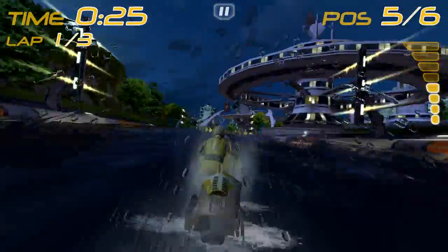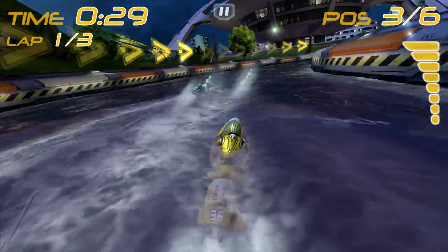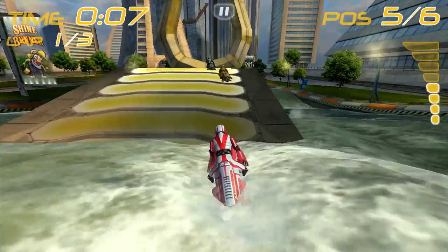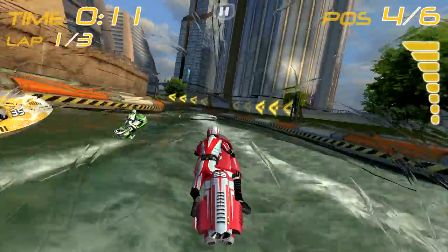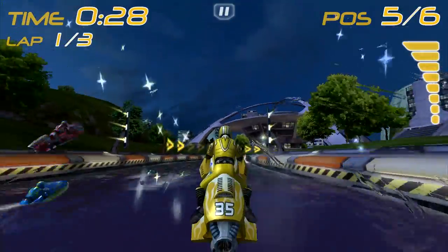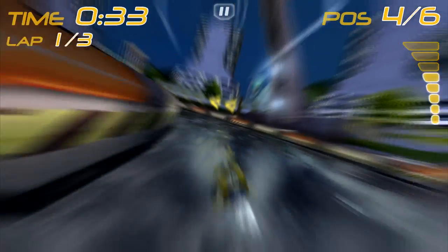On Tegra 3, we've added a number of enhancements for Riptide GP. One of the biggest enhancements that people will notice right away is that the frame rate is a lot higher and a lot more smooth. We have a lot of pretty complicated physics simulation going on with the water, and the four CPUs in the Tegra 3 are able to handle that a lot better. We've added a camera splash effect — you get little splashes of droplets on the screen that run realistically off of the camera as you're going forward. We've also added a motion blur effect for boosting, and it really makes it feel like you're going fast.